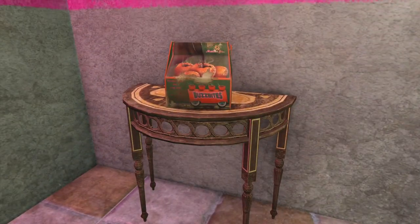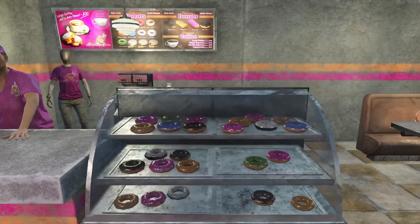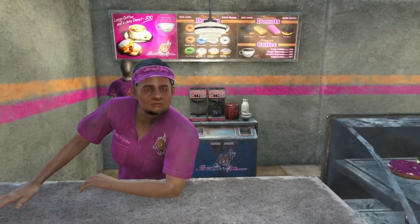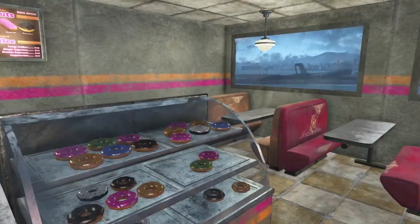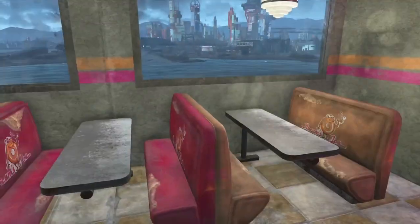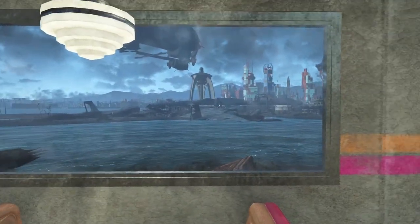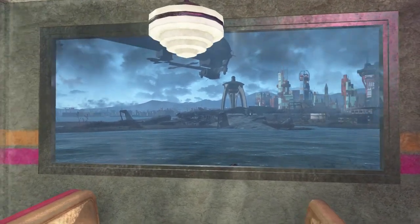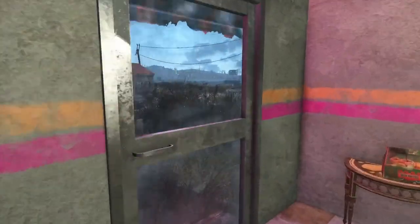I've got my BuzzBytes on display as well as a mannequin in the back, and a coffee maker. I put the window over here so you get a nice view of downtown with the Boston Airport and the Prydwen — I thought that was nice.